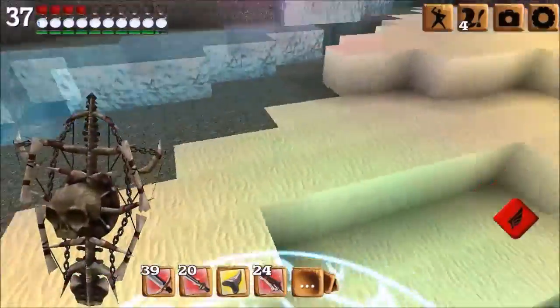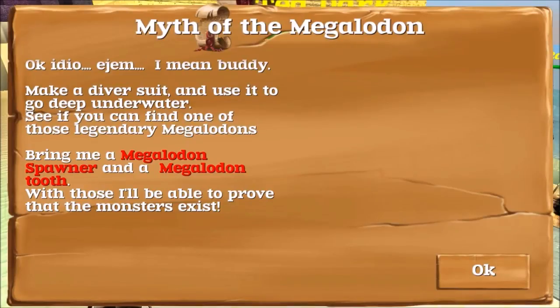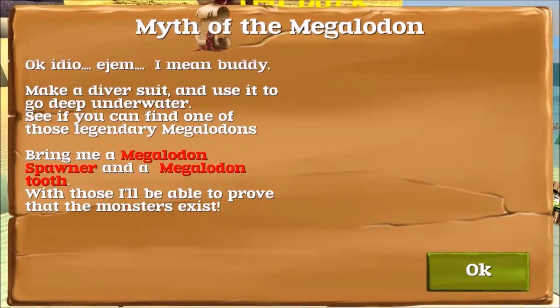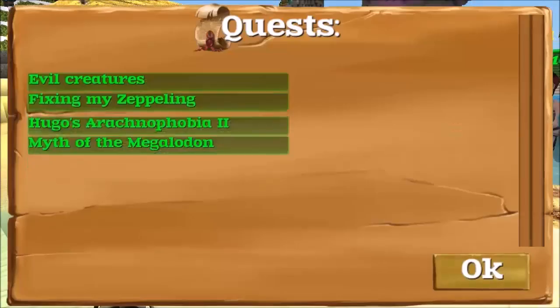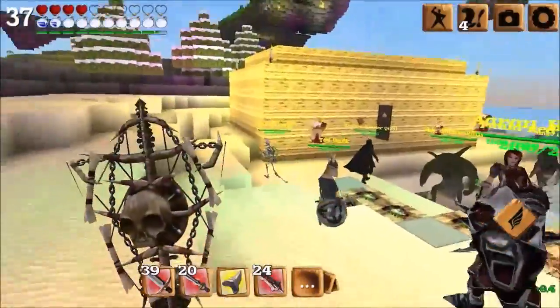We ended up completing an unexpected quest this time. Let's see what Ted Dark says. Make a diver suit and use it to go deep underwater — see if you can find one of those legendary megalodons. Bring me a megalodon spawner with a megalodon too; with those I'll be able to prove that the monsters exist. I forgot the spawner, didn't I? I forgot. Oh man. Alright, I'll go back for that in another episode.